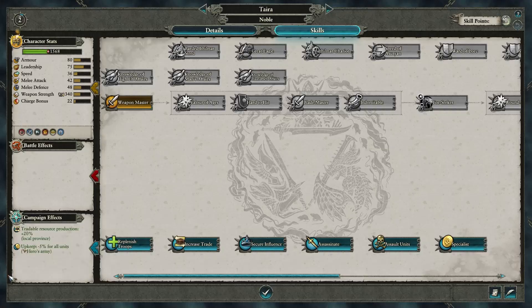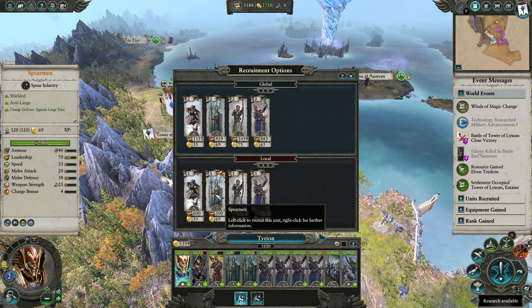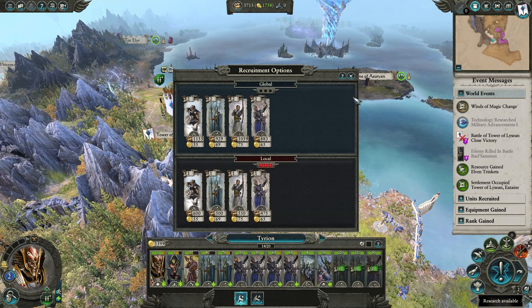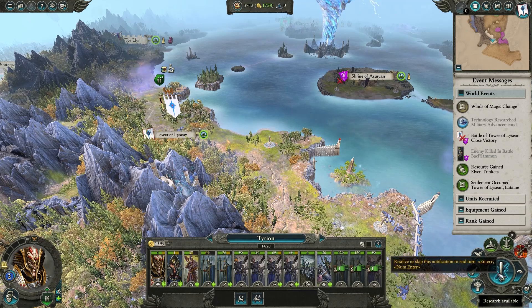Since we have casualties, I choose a bonus to replenishment from the noble skills. Finally, recruit at the end of the turn. I chose to extend my frontline evenly and topped it off with an additional archer for further damage.